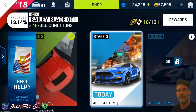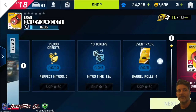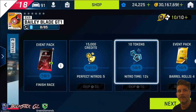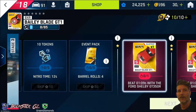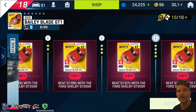Stage 3 will require the Shelby GT350R. Looking at the conditions now, you will get a red event pack for finishing the race. If you do 5 perfect nitros, you'll get 15 cage credits. 12 seconds of nitro time will get you 10 tokens and 4 barrel rolls for the yellow event packs. And then we have blueprints for beating the time in the Ford Shelby.